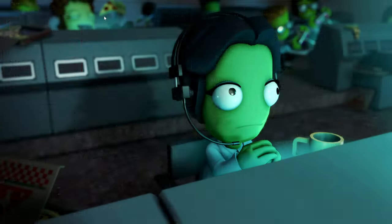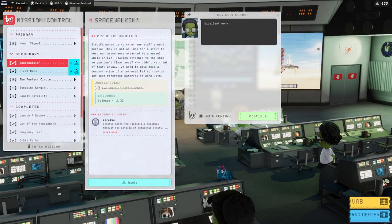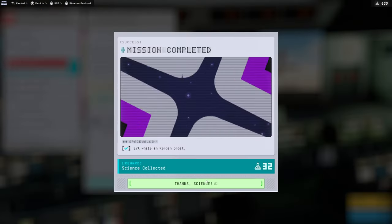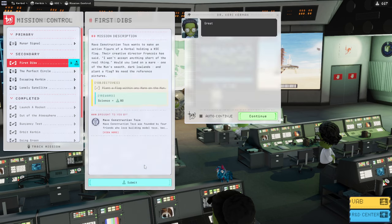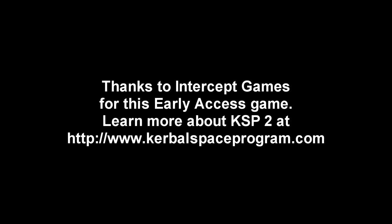Mission Control — Spacewalking: submit, continue. Give me the science. First Dibs: we did plant the flag, so we should submit that. Gotcha, over and out. We've got 549 science signs but the tech costs quite a lot. Looks like we're done for this mission.